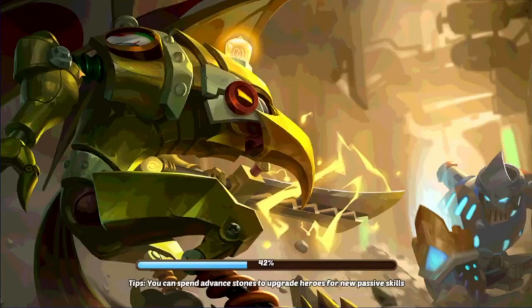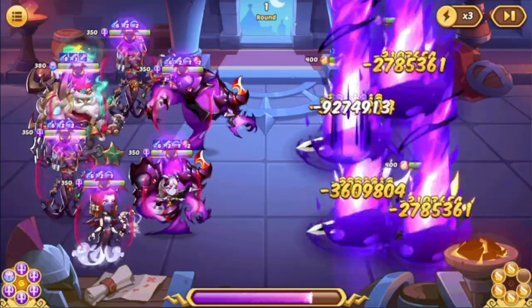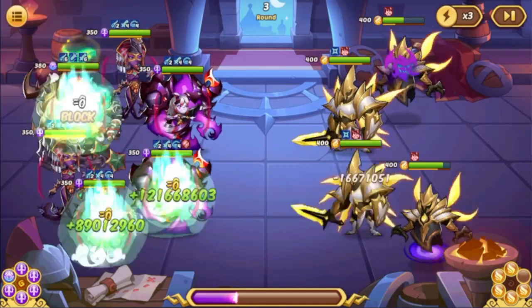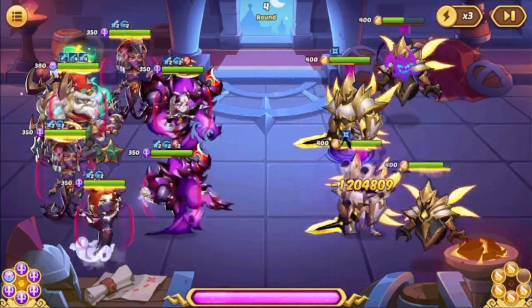So of course we are using Melodic Strings to one-shot the boss. And as you can see we kill it — we CC the frontline and they are still feared round 2. So now we have a lot of Amenra shields, and after this, as long as you one-shot the boss, you are pretty good to go.